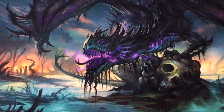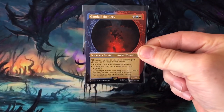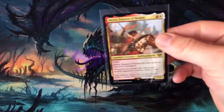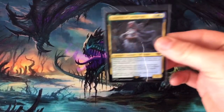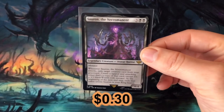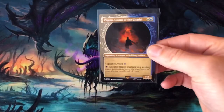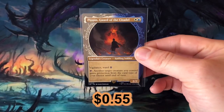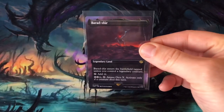Now on to the rares and mythics from the regular Lord of the Rings set. Gandalf the Grey Ring Showcase was $0.27. Merry, Esquire of Rohan was $0.27. Galadriel of Lothlorien was $0.30. Sauron the Necromancer was $0.30. Born Upon the Wind, $0.51. Pippin, Guard of the Citadel, Ring Showcase at $0.55. Baradur Borderless Scene Art, $3.11.